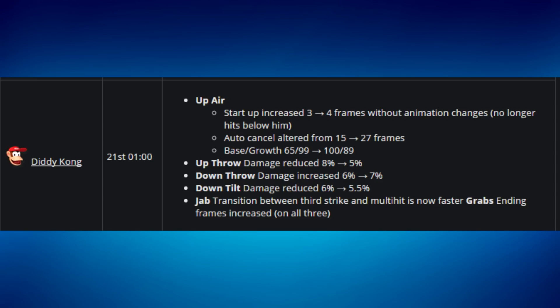That was a tremendous change, and in terms of viability it's looking grim for Diddy. I don't agree with the nerf — I don't think he warranted it. Meanwhile, Sheik was not touched at all in this patch. Luigi was not touched. Pikachu had some up B cancel changes but remains similarly strong. They even nerfed Sonic's up smash before addressing Sheik, which is weird.